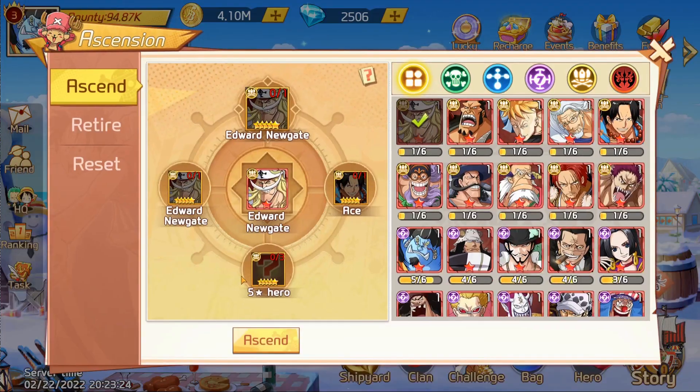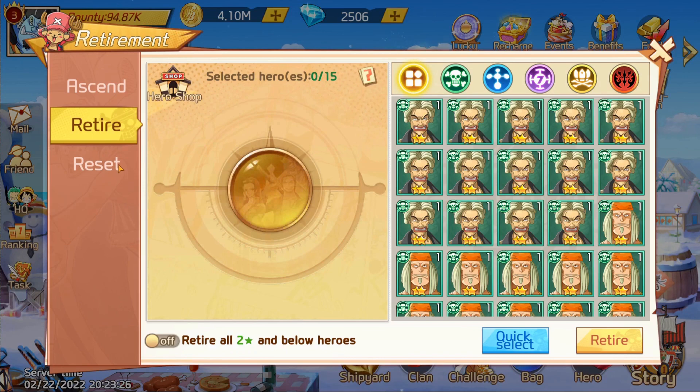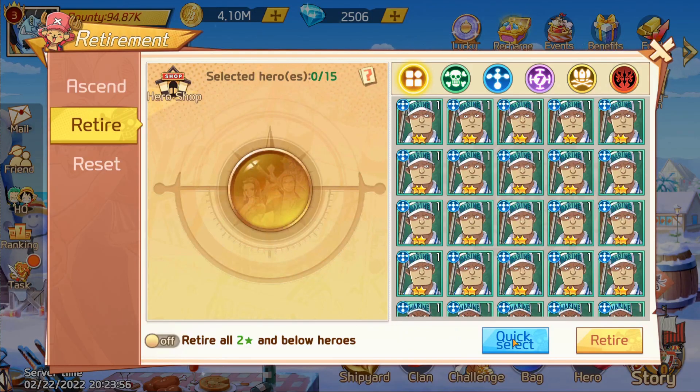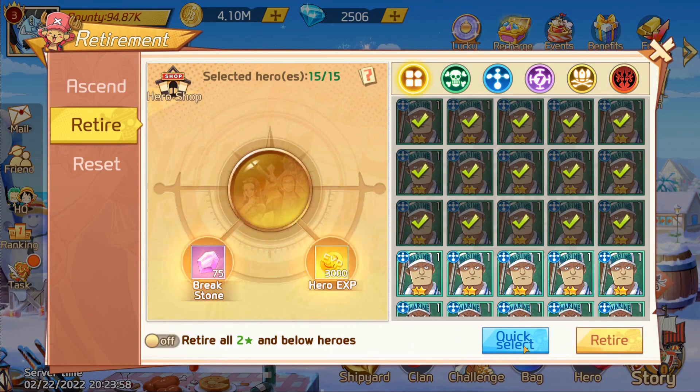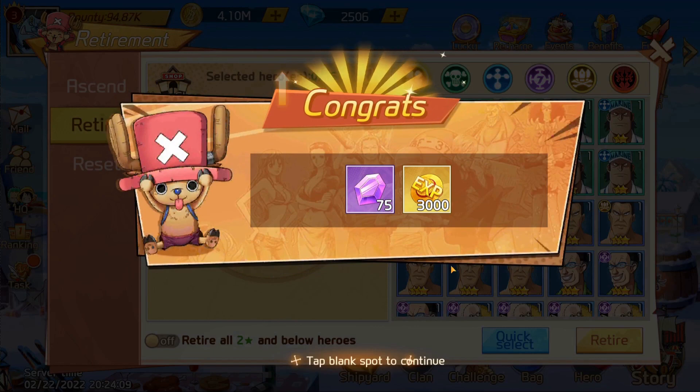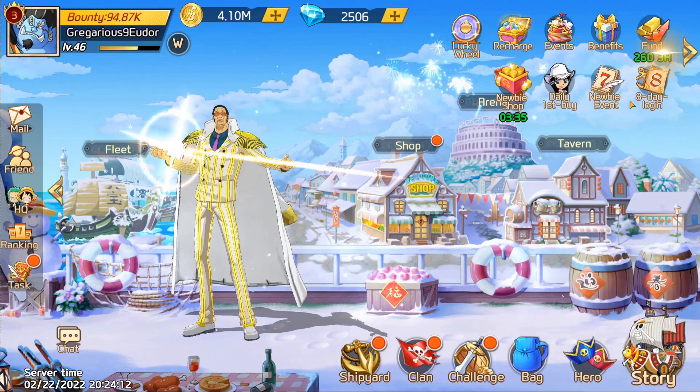Over in HQ, this is where you can ascend, retire, or reset. We've seen the reset part, but to retire you can quick-select and that'll grab the level-twos. If you need some more hero EXP or break stones, this is a good place to do it — you're not going to use these guys, so get them out of here. Or you could keep them, build up a super-powerful two-star pirate for greatness. I mean, isn't that the basis of One Piece?